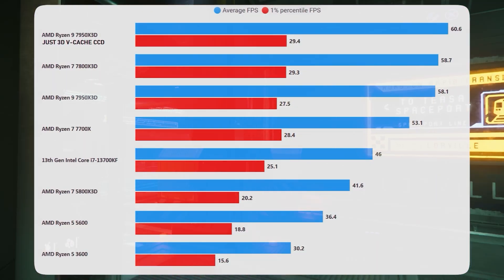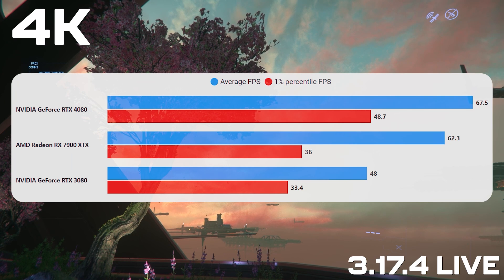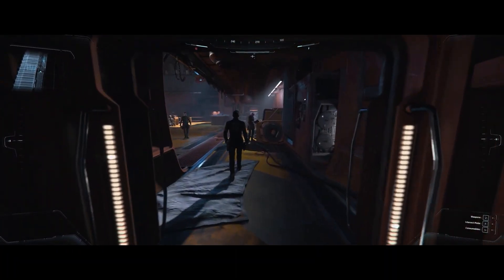I think you'll want a good CPU. On the GPU side of things, a 4080 or 7900 XTX will get you at least around 60fps at 4K in most parts of the persistent universe. But ray tracing is coming, and that will likely make Squadron 42 harder to run.